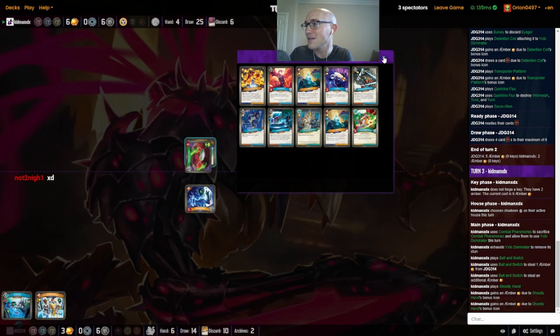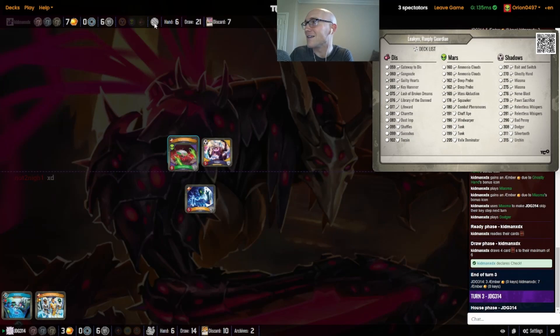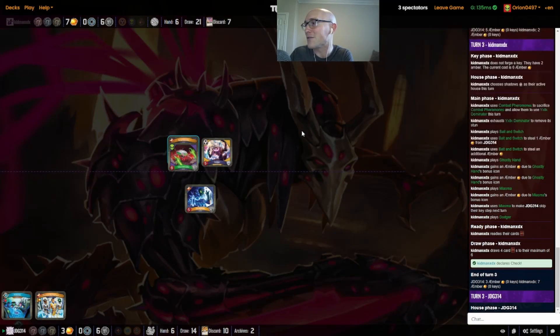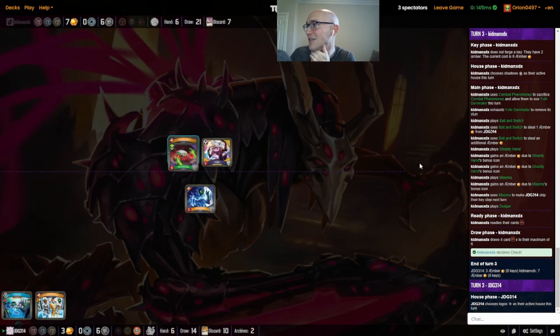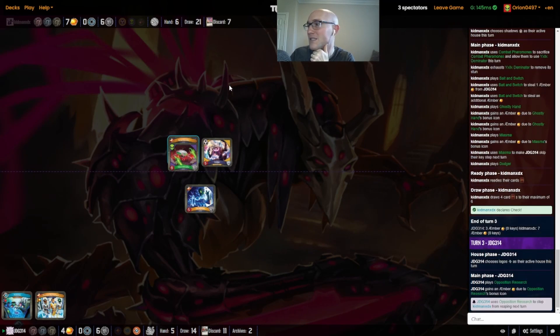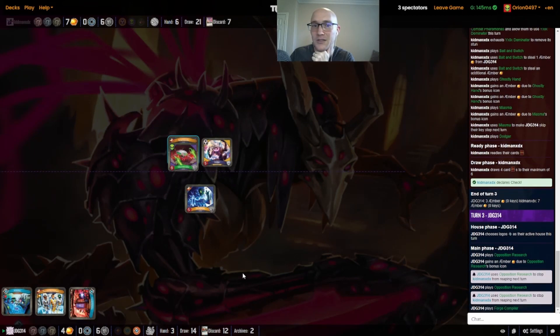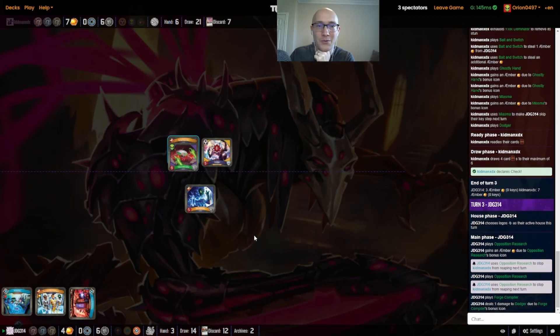It's very much a build-up, engine-building kind of deck. But we have a really big swing here from Kidman doing a lot of shadow stealing — Bait and Switch, Ghostly Hand, and a Miasma just for the amber pips, going to seven amber. Let's see if JDG has an answer.